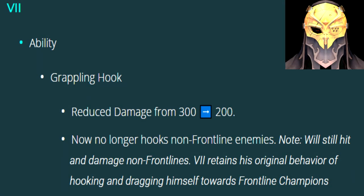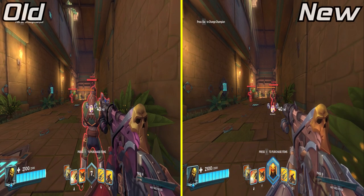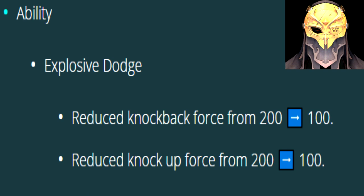The Scrappling Hook had its damage lowered from 300 to 200, and now it can no longer hook enemies. The Explosive Dodge's Knockback and Knockup Force have been lowered from 200 to 100.